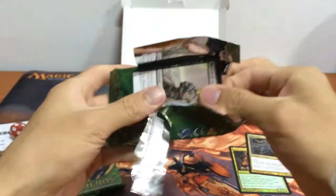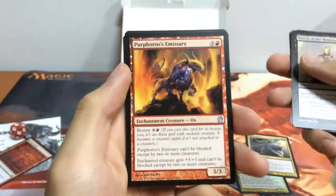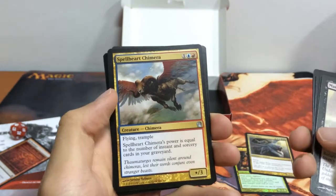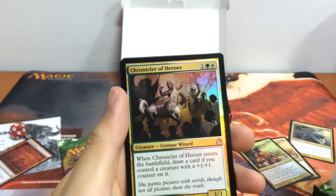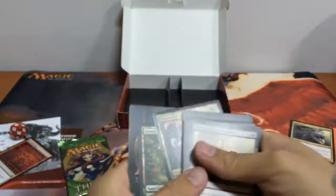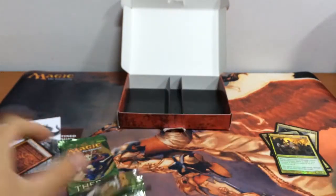On to our second pack of Theros — we have another rare and another foil! We have our Purphoros Emissary, Hunter, Spellheart Chimera, and we have another Anax and Cymede. For our foil we have Chronicle of Heroes. Two foils in a row — very good luck so far!